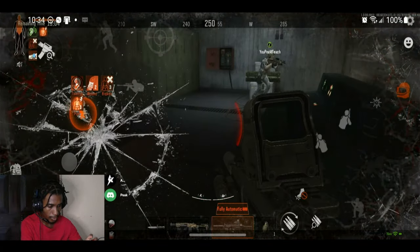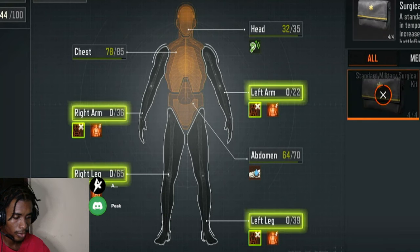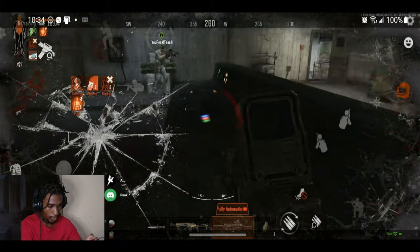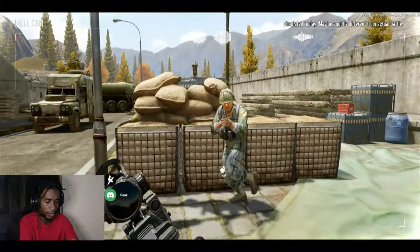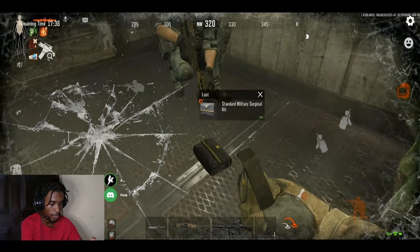Once you begin a game your body status looks normal, but with critical damage your health status will show all your arms and legs blacked out, along with your chest, abdomen, and head in orange. Once your chest and head are in orange, one tap to the head or chest can finish you. This is where surgical kits come into play to treat all the broken parts of your body.